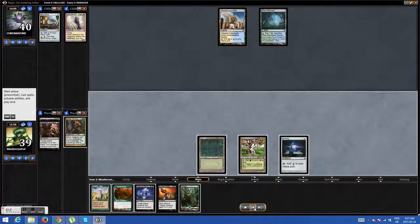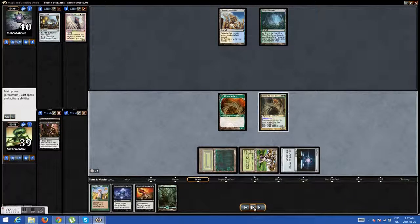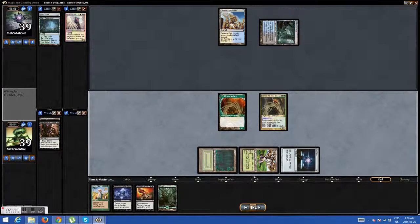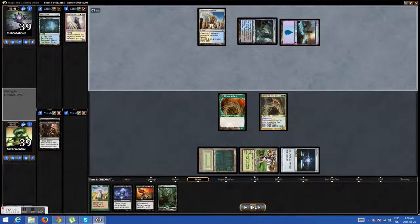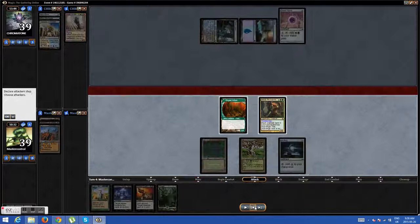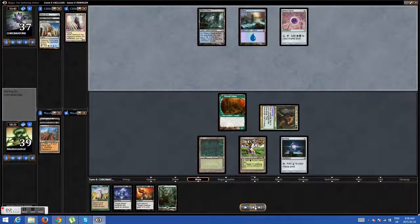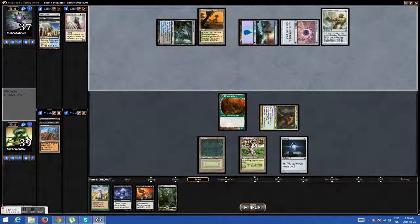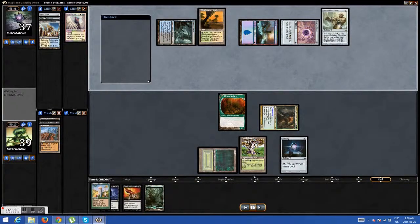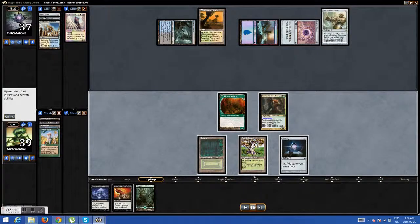I'd like to not play the Worldly Tutor just yet — I wanted to see what I drew. I put Dryad Arbor down first, then my General. Because if he tries to kill my General, I can just regenerate it with the land. He plays Cygnet, which I'm pretty happy to see. Wasteland to keep him off mana for Wormcoil Engine. I just attack. I was really hoping for another black source of mana. I saw Shackles there, which I wasn't too excited to see. But I Worldly Tutor for one of my combo pieces — a big creature that I can scavenge — so he wouldn't be able to steal my General with Shackles.